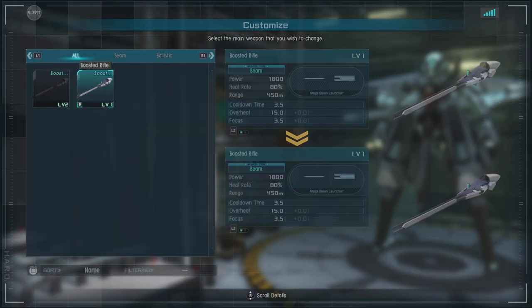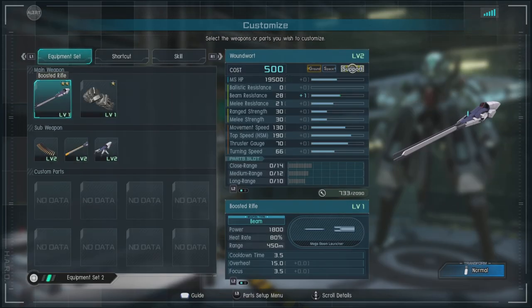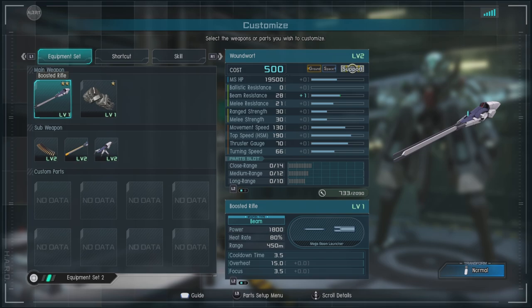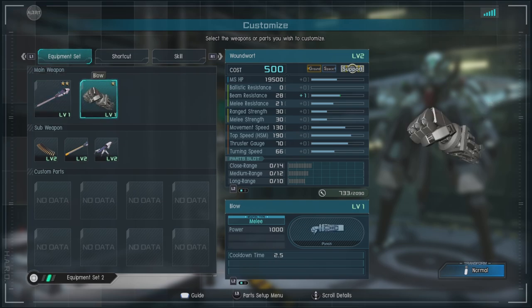For armaments, we have only one option for the main weapon: the boosted rifle. It's a heat-based, focus-capable weapon that fires a single beam out, and it's not too bad. It charges quickly, focuses quickly, and does a pretty good job with a decent range.